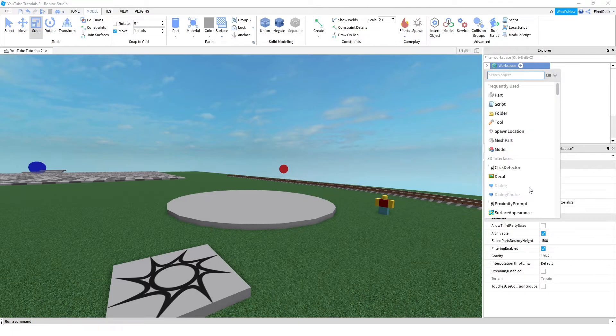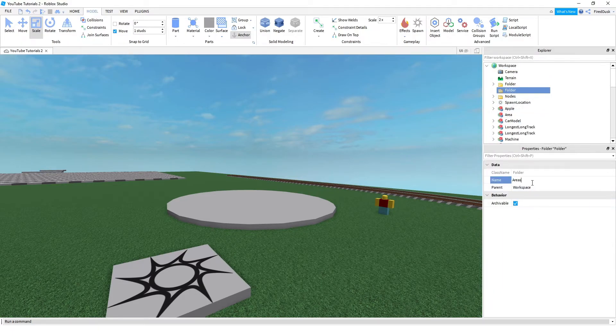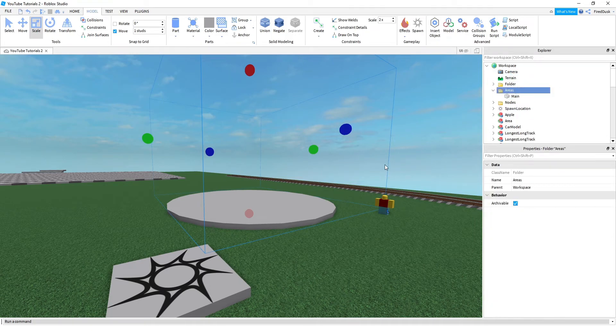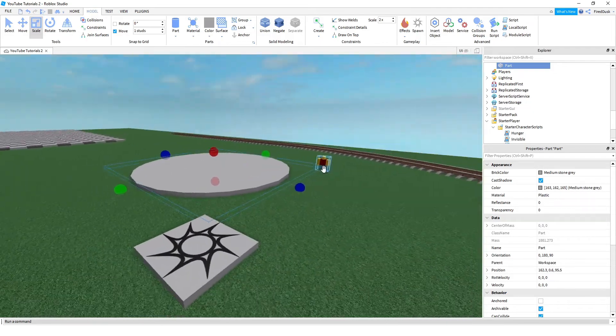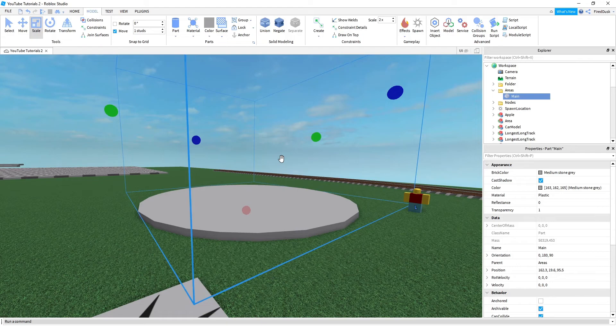Now we're going to right-click on Workspace, insert an object Folder, and rename that folder to 'areas'. Now we're going to take this main part — whatever your main part is — just drag it into areas. The bottom part, the ground/backdrop, it doesn't matter where it's at. Just make sure your main area that you're going to be touching is inside of this folder.